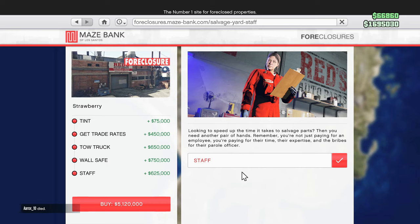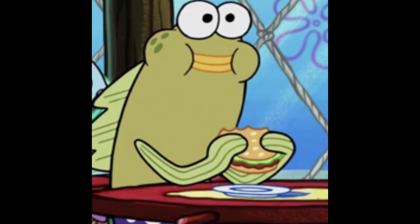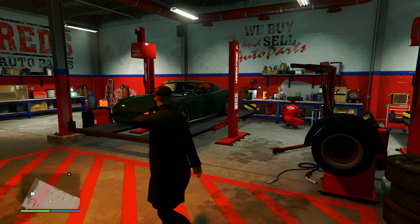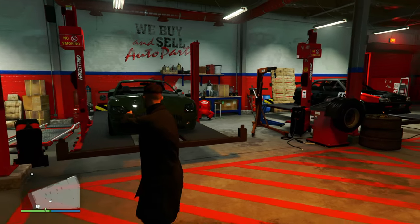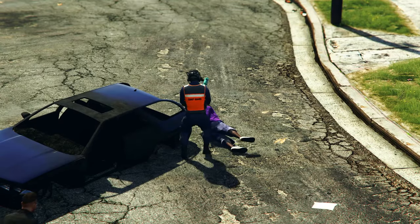For the final upgrade, the staff upgrade - this is 100% worth buying. It costs 625,000 and what it does is speed up the time it takes to salvage vehicles that you bring in with the tow truck. Basically you're going to be making money even faster with this upgrade. If you want to make the most money possible with the salvage yard, you're going to want to buy this.